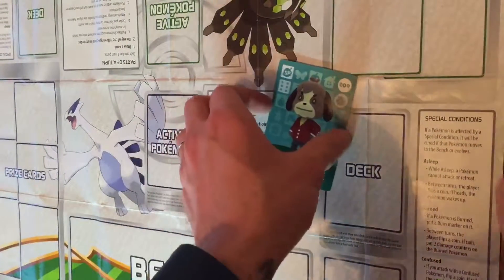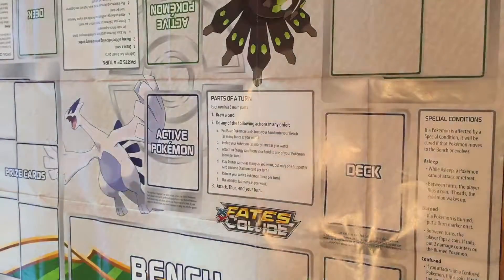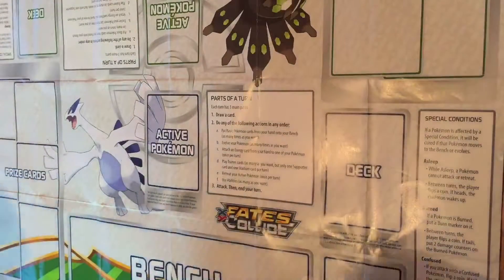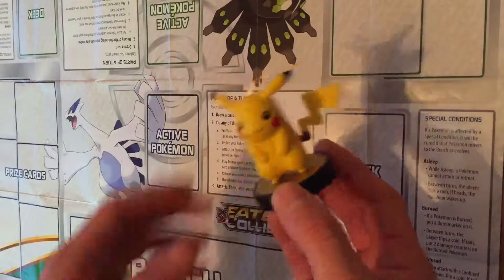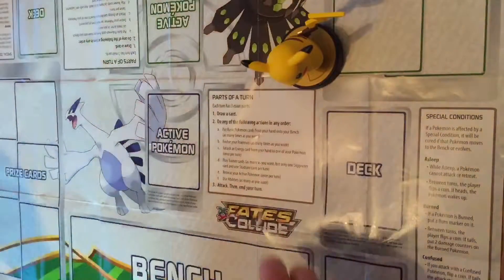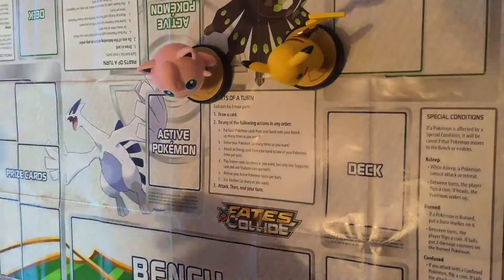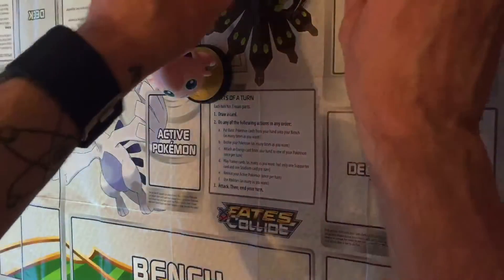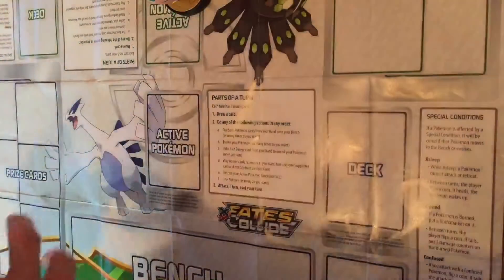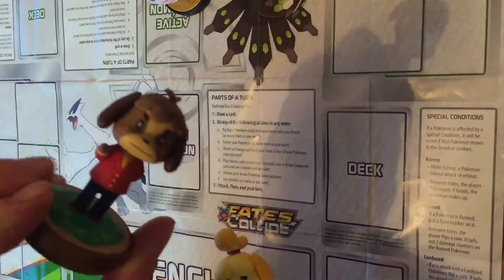Moving on now to loose figures, starting with a couple of Pokémon-related ones: Pikachu, Jigglypuff, and Charizard. Going back to the Animal Crossing theme for a moment — Isabelle and Digby.